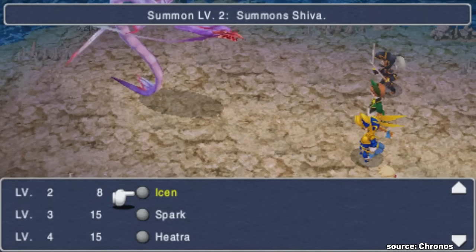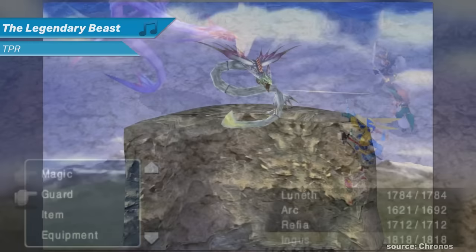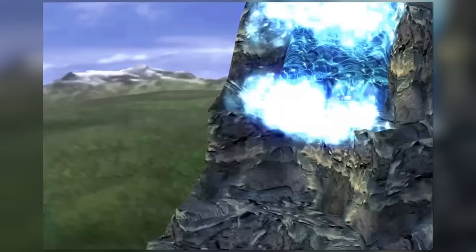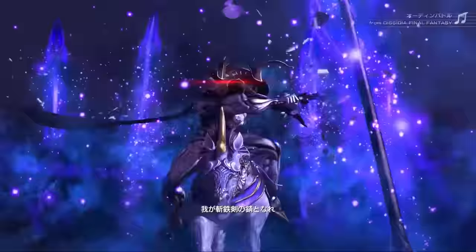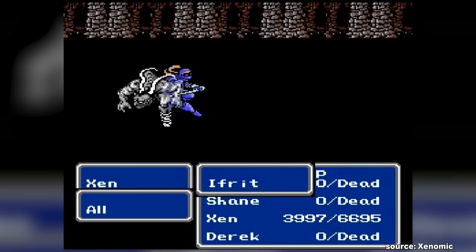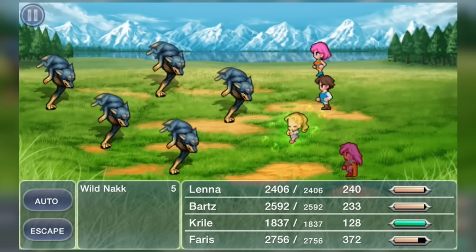Ever since their original appearance within Final Fantasy 3, summons have become famed parts of the Final Fantasy franchise. Part of this has been due to the awesome spectacle brought forth whenever they are called upon, but they have also provided the player with the potential for huge amounts of damage and unique utility, and in the latter sense, few would be as recognisable as Odin. From day one, whereas the majority of summons would be useful due to their elemental affinities or high damage output, Odin would stride in upon his trusty steed to provide something different — the ability to defeat enemies in an instant.